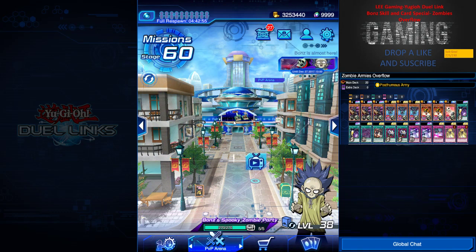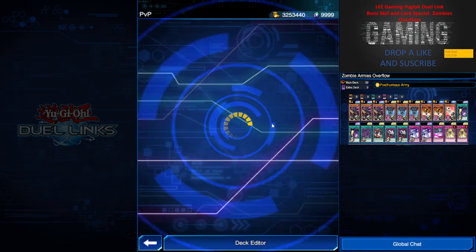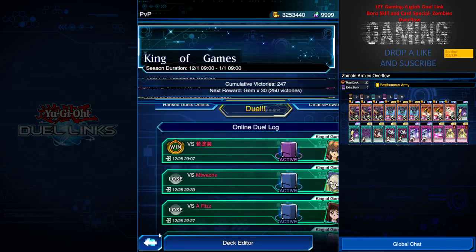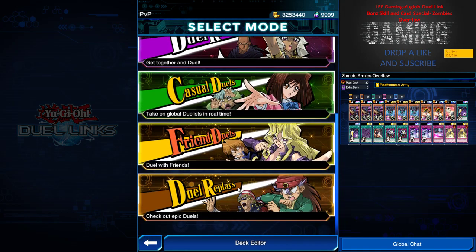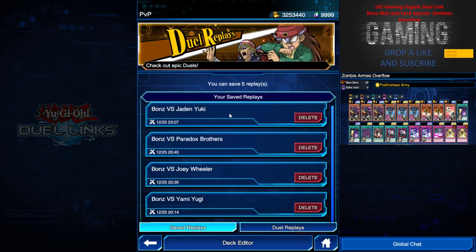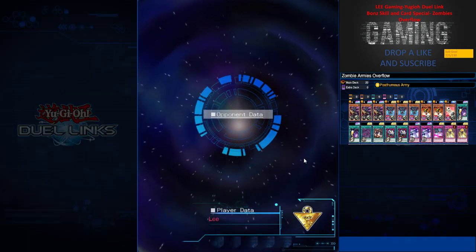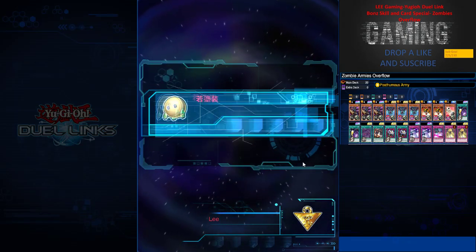Leave your comments below on what other cards can make this deck more viable. Also worth noting: if Mirror Wall charges another round, I pay another 2000 life points, so I can activate Posthumous Army again. I hope you guys like this video — drop a like, leave your comments below for any improvements, and remember to subscribe and follow me on Facebook for more updates. Without further ado, let's go to the highlights — I hope you enjoy it and have more zombie love!